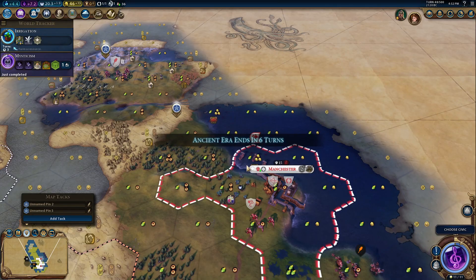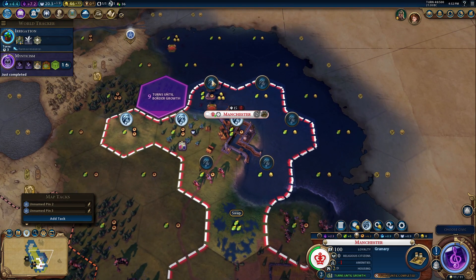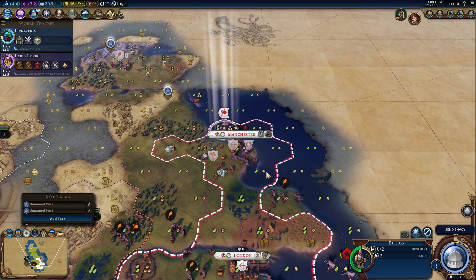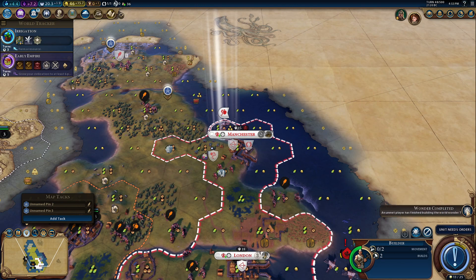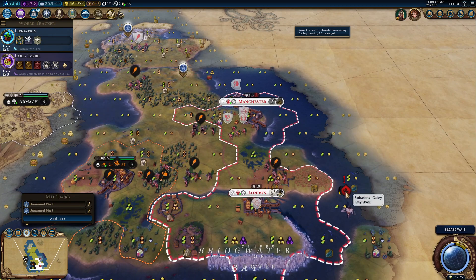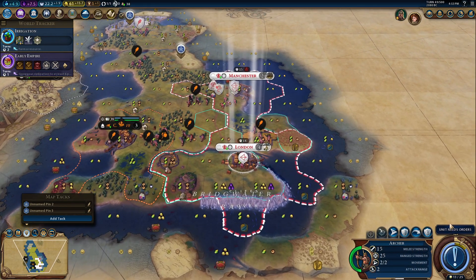I'm kind of baiting the barbarian attack here — they are not coming, so I will do it and see what happens. We are getting Early Empire boosted next turn — that's pretty good. We get a couple of other points but more importantly we get a map and this bonus in the capital whenever I'm producing a wonder or anything like that. Early Empire is coming — good stuff.